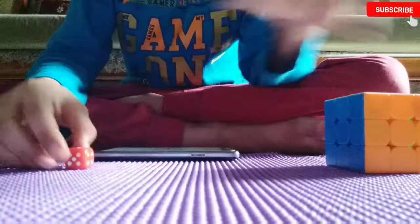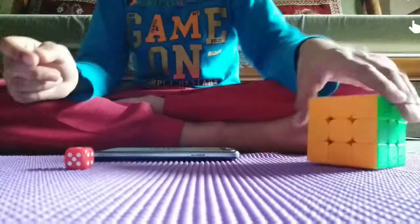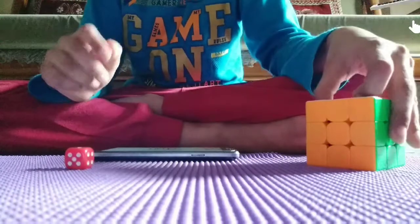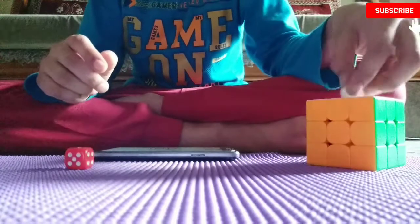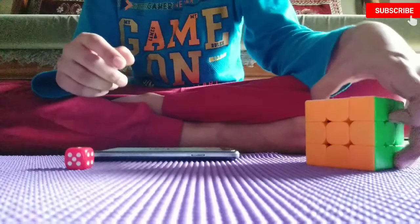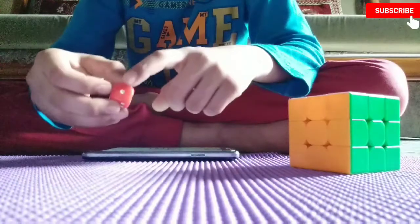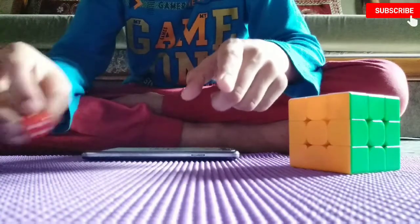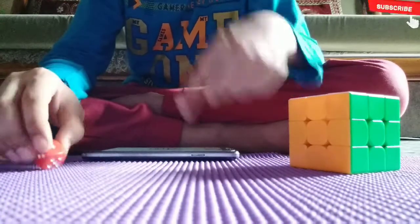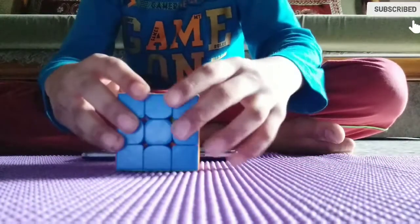If you got 1 and you solved one time, and your solve was 23 seconds — because mine is around 30 or 27 seconds — so that timing will be your score, because 1 can't be added to anything in this game. So we don't have any other number to add. So 1 will be your target, and 2 will be your score directly.